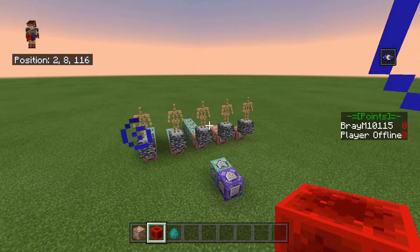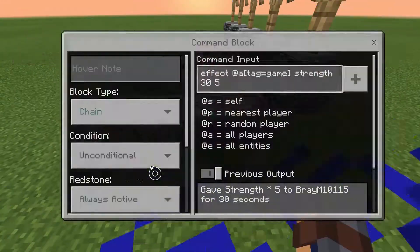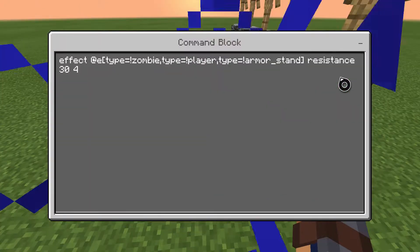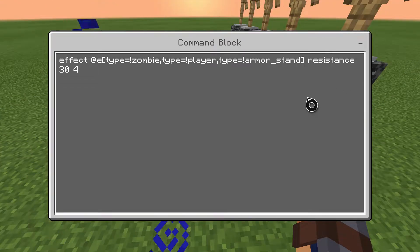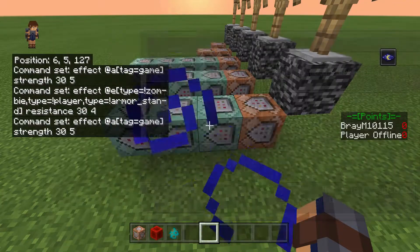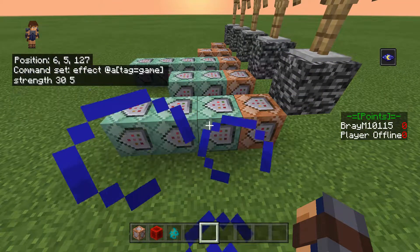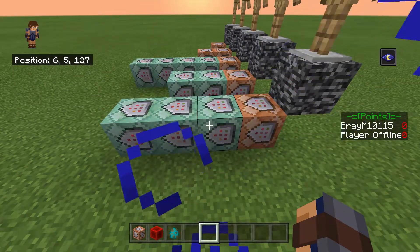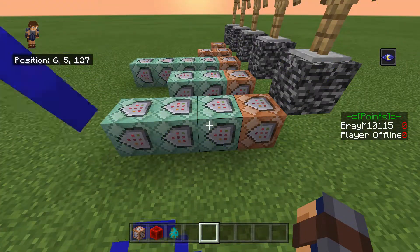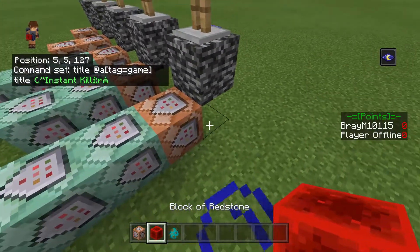After you set up the hopper thing, you want to set up these command blocks for the perks. This first one is insta-kill. What it does is give you Strength and give everything that's not a zombie — not an armor stand and not you — Resistance, so you get like Strength 5. It basically counteracts it so boss mobs aren't affected by insta-kill. If you had insta-kill and went after the boss — boom, dead — that doesn't work like that in real Zombies. And then it says 'Insta-Kill' in the title.